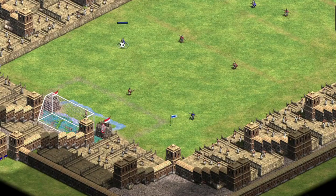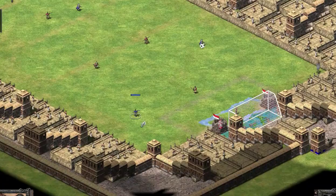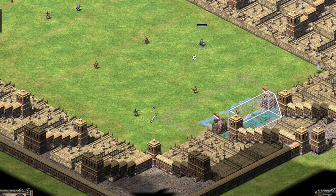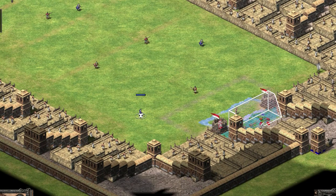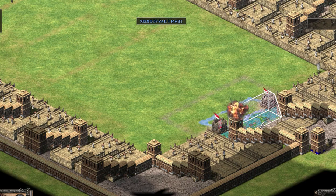Last but not least, we have one of the most creative mods we've seen: the football mod by LeBlond James from Age of Mods. This unique mod brings the excitement of soccer to Age of Empires 2. Now you can use your military units to kick the ball and score goals. It's like FIFA and PES, but in the world of AoE 2. Prepare for some intense matches and experience a whole new way to enjoy the game.